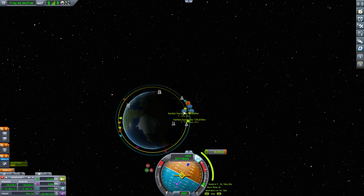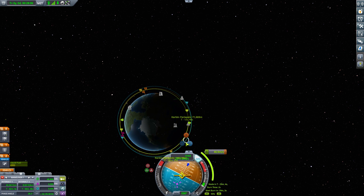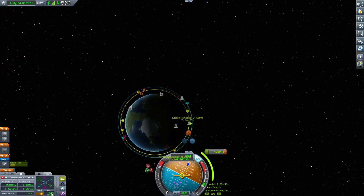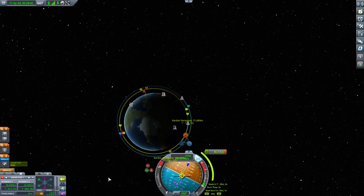I want to perform the maneuver within the first orbit. Adjusting the node I can get the closest approach down — six, five, four, three, two, one kilometer. Now some maneuver-node fine-tuning: dragging retrograde gets us to about 600 meters, then 130 — going the wrong way — and then a little prograde tweak brings us in at 22 meters. That should be close enough. Because I can't auto-orient to the maneuver node, execution won't be perfect, but I'll use RCS to fine-tune once we get close.